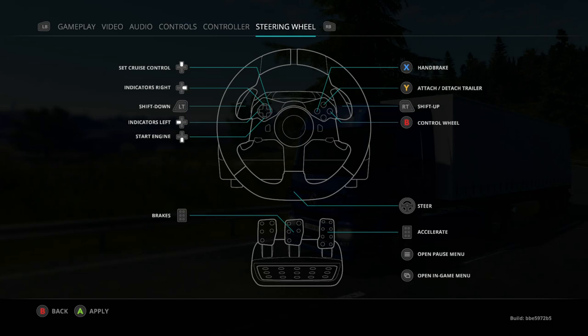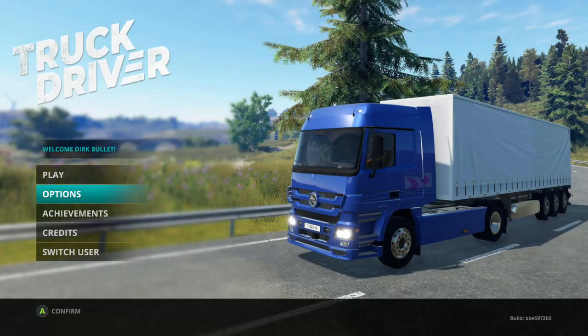When you're using the steering wheel you don't have any access to the view - you've got no way of changing your view. You've got cruise control, indicators, up and down shift, brakes, accelerate, menus up and down, and then the control wheel which is part of the game. I'll show you that when we get in the game - it's basically a radial menu.